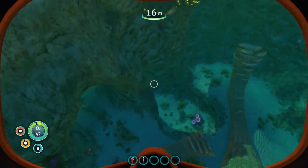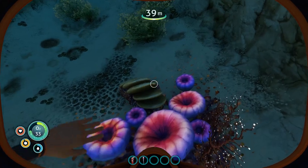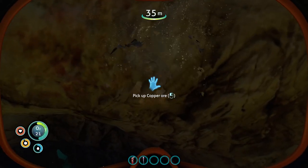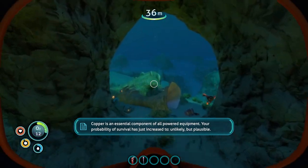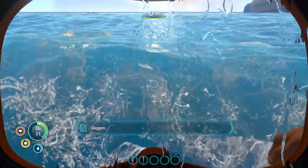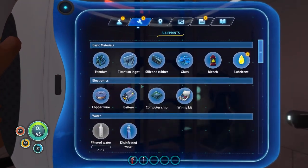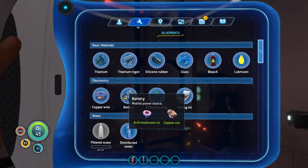Wow this is beautiful - what a fantastic game, I see why people like it. Let's go deep. Copper is an essential component of all powered equipment - I need to get out of here. Your probability of survival has just increased to unlikely but plausible. Detecting sulfur deposits in the local cave systems. The limestone - we're looking for limestone. That gave us copper ore and titanium. All right, so we have the blueprints now to create a battery.